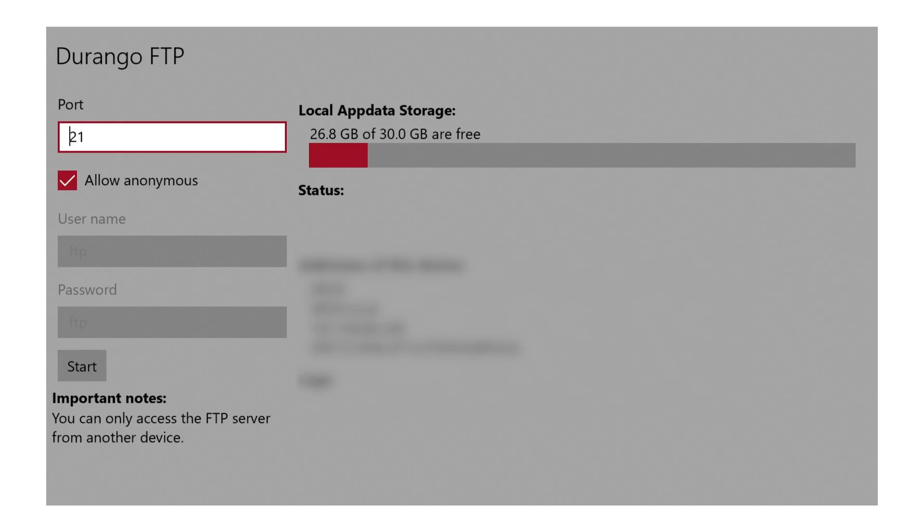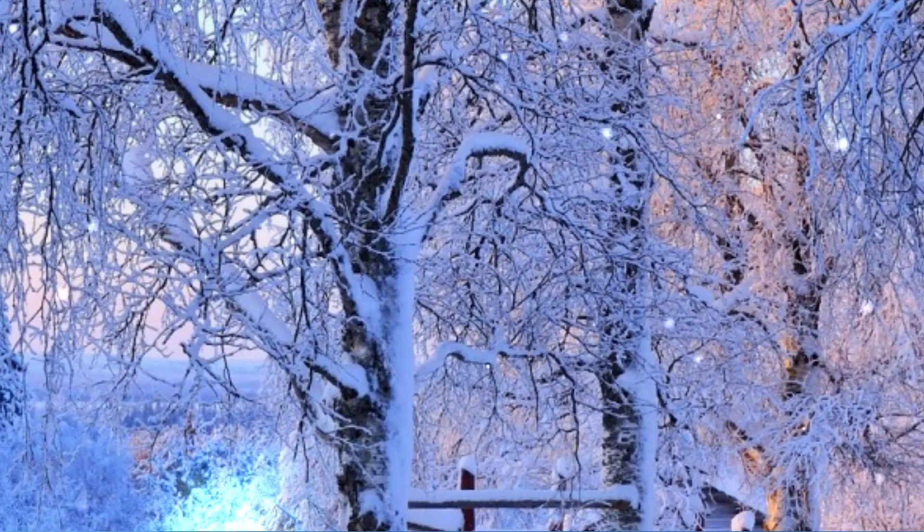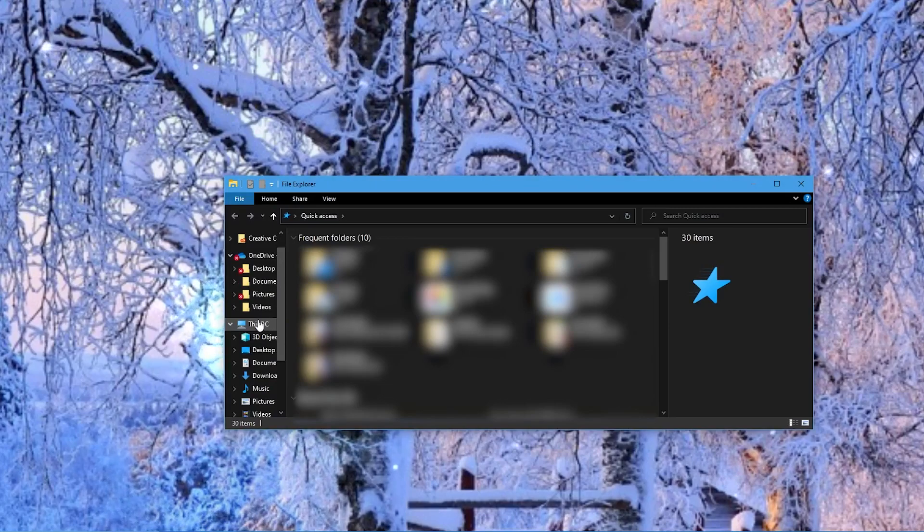Make sure to go ahead and use the one that's on your screen, not the one on my screen, because that will connect to my Xbox. Once you've got it written down or taken a picture, you just press Start, then go over to your PC. Once you get over to your desktop, I do want to state that I will be showing the phone method after this, so you can feel free to skip through. But for PC users, go ahead and open up File Explorer.